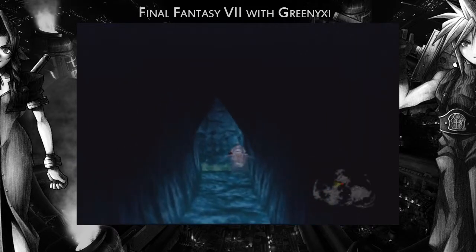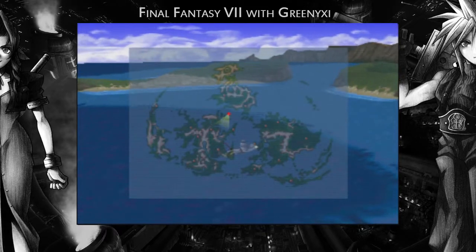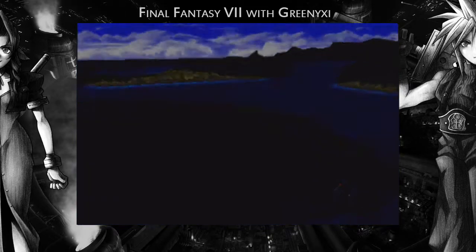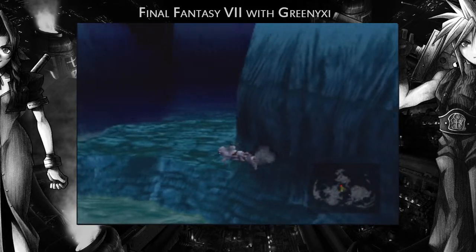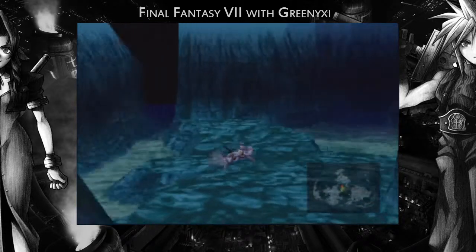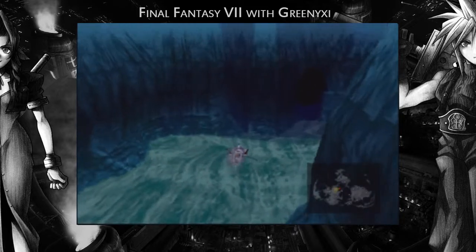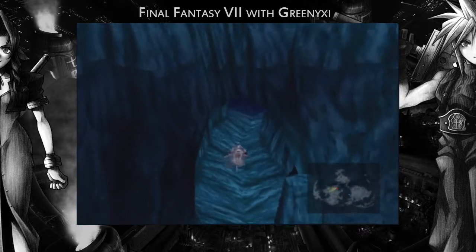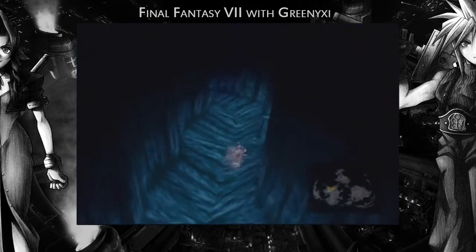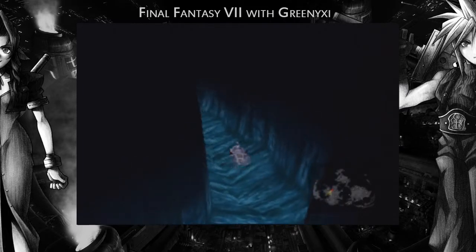We have to go up. It shows on the map exactly where this key is. Here we go — this is where the key is, somewhere around here. Okay, I'm back. I'm getting so used to being interrupted. The waterfall is where we're going to. Okay, it had to be on the dark brown apparently. Let's get the PHS on the go and give it to Barret for a bit — it's only for a bit of story so no need to change the materia or anything.